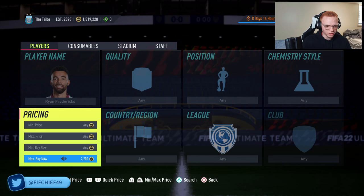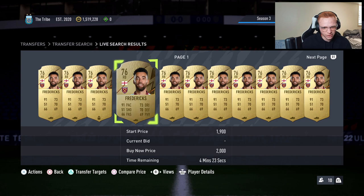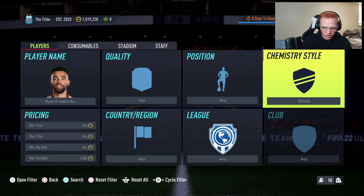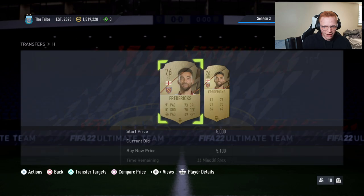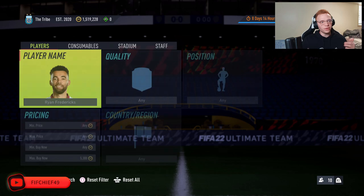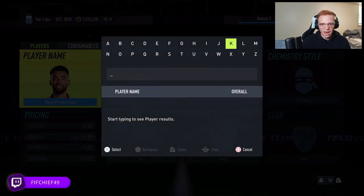One of the best examples is Ryan Fredericks. His plain gold card sells for about 1700 to 1800 coins, not a ton of value. But if you add the shadow chemistry style, he typically sells for around 5000 coins — the cheapest on the market are both 5.1k. So this adds over 3000 coins to Fredericks' value.